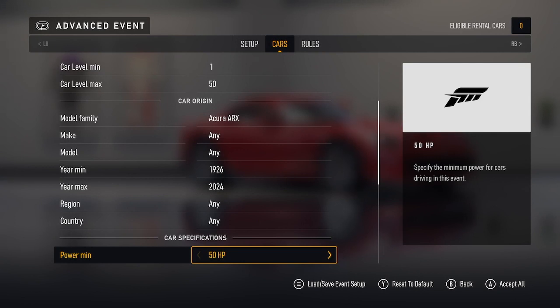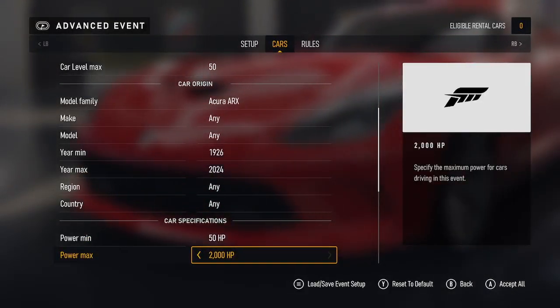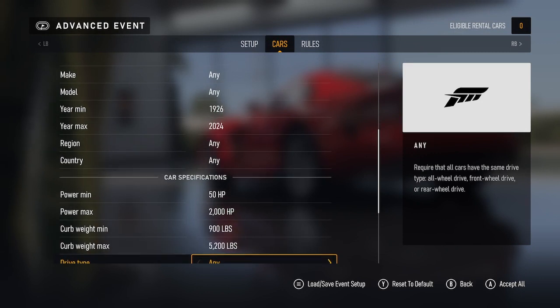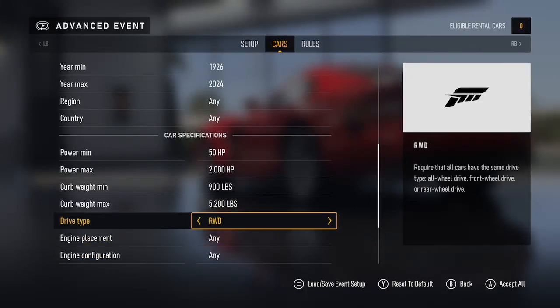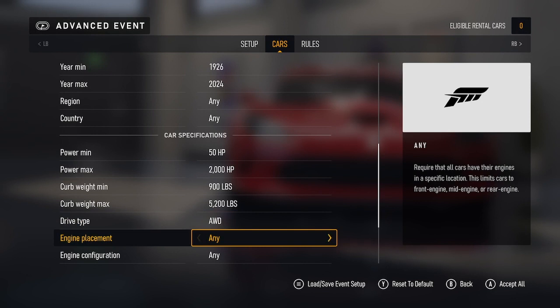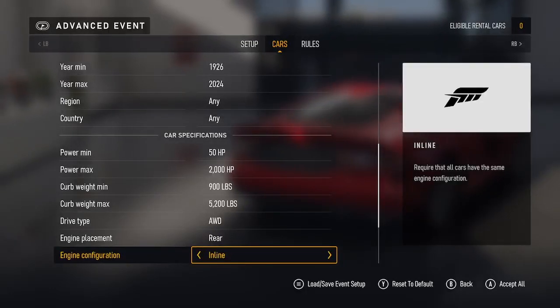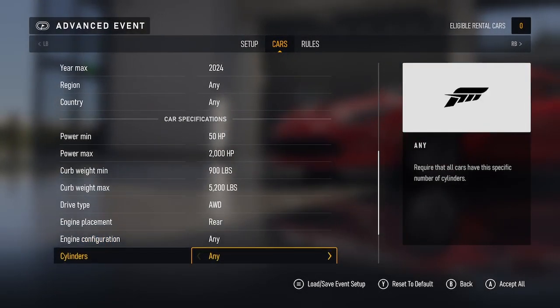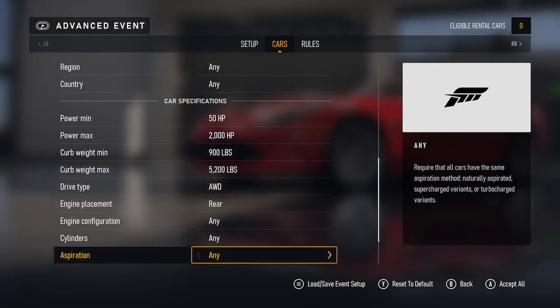Car specifications — power minimum: 50 HP and upwards; power max: 2000 HP or downwards. Curb weight minimum and curb weight maximum. Driver type: any. Engine replacement: any — you can change to all-wheel drive, rear-wheel drive, or four-wheel drive. Engine placement — rear, mid, or front, or dual. Engine configuration — you can have VW, inline, rotary, or flat. Cylinders — you can change from one cylinder, two cylinder, three cylinder upwards. Then aspiration — you can change that as well.